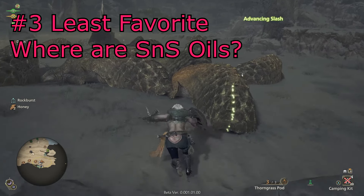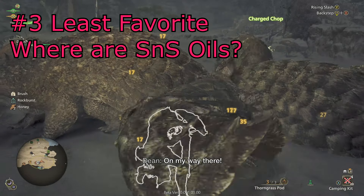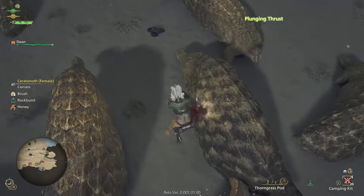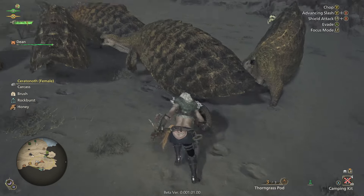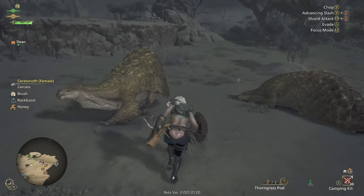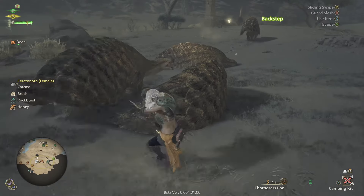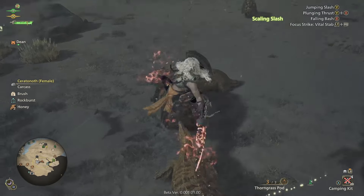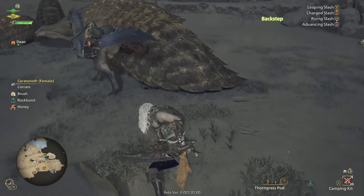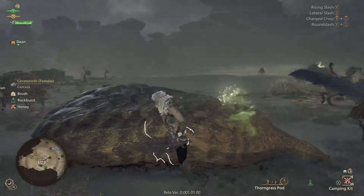My third least favorite: I was originally going to say not being able to backstep out of a raw shield with sword and shield, but it turns out you can — it just doesn't show up in the top-right commands, but you can input back and B or Circle like in other games and you'll get the backstep. So instead I'll say there's still no oils. Capcom, where are the oils? Everybody loved oils for sword and shield.